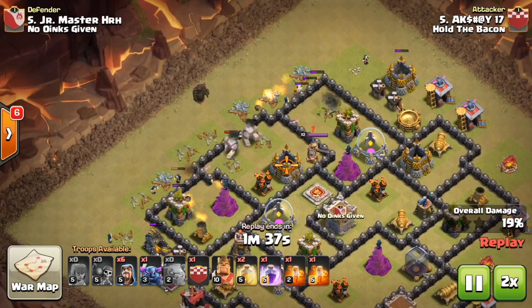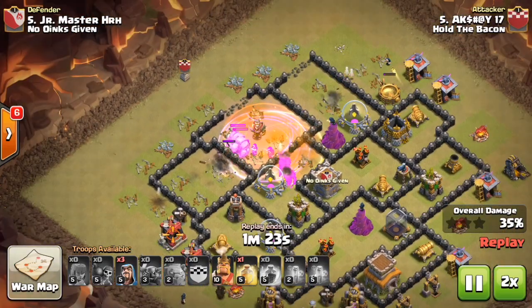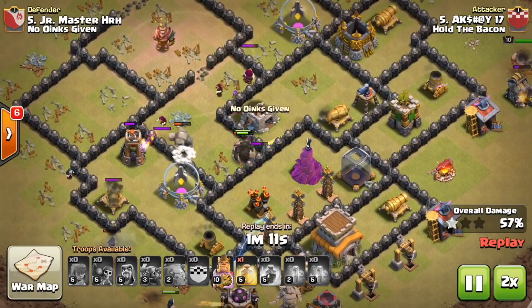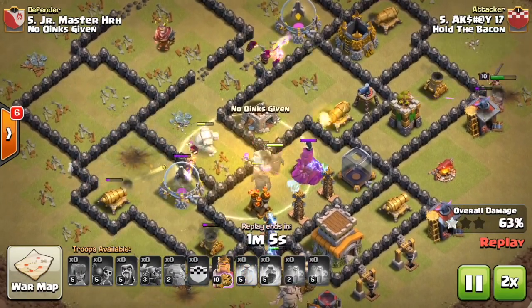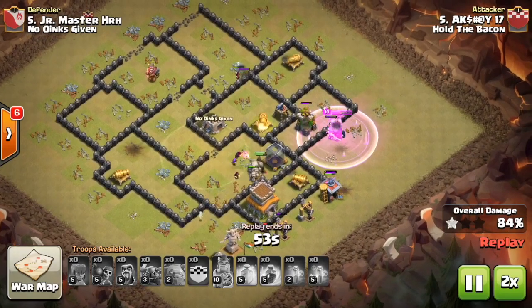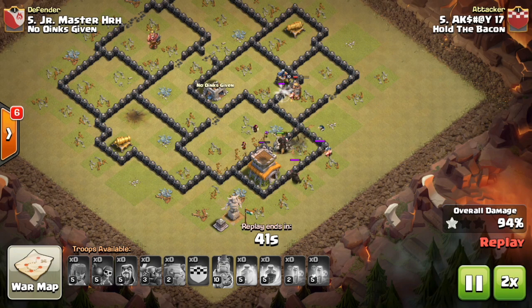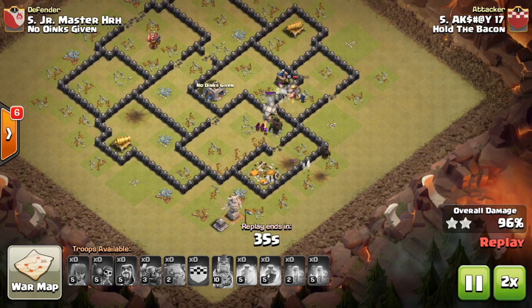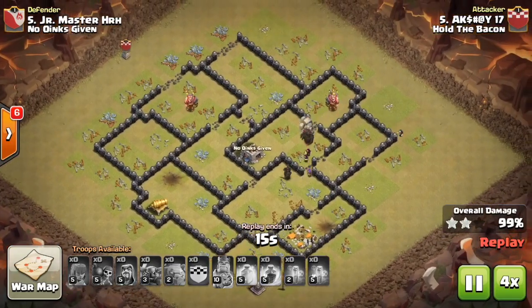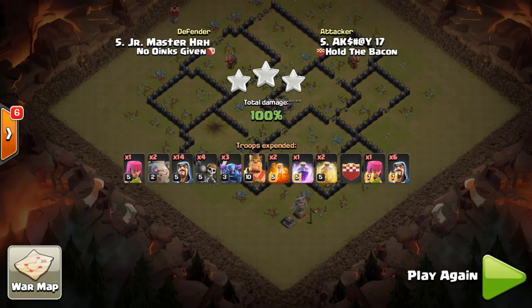He wall-breaks into that middle compartment — both golems follow along with max wizards from the clan castle, then PEKKAs behind. He saves one PEKKA for the outside, followed by max wizards in the core just wrecking everything. He uses a heal spell to keep his troops alive — mostly on the golems and PEKKAs. He stomps through the base — just a few cannons left, three PEKKAs, a golem at almost full health, and max wizards. A really good GoWiPe attack, almost textbook.